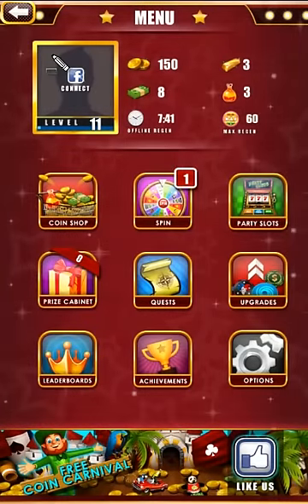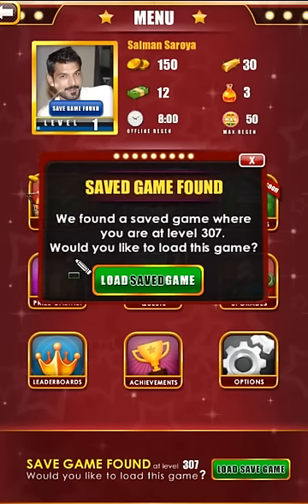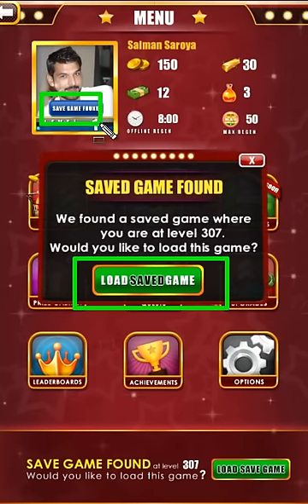CoinParty is an offline game, but you can save your game progress to the cloud by linking your game with your Facebook account. This will allow you to get back your progress on any device, anywhere.